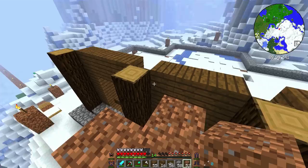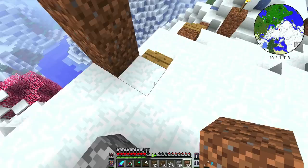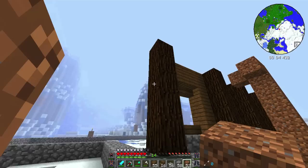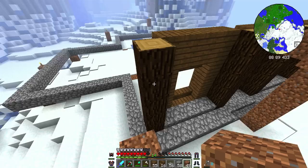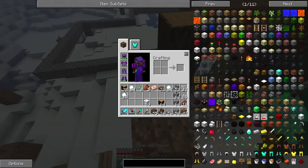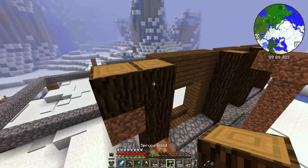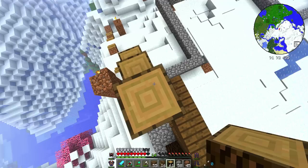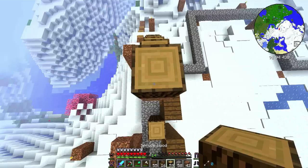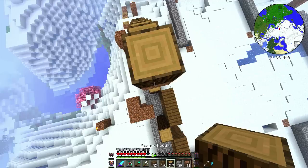I'm trying to decide how I want to do this roof line. The most I planned this house out was the layout, so I'm just kind of guessing. I kind of want to do the tip of the roof line with some of the logs, then maybe go with cobble as the main design. Let's get out our logs and place a dirt block as a guide. I think this is good — we'll just work our way up to find the midpoint, then do the other side.